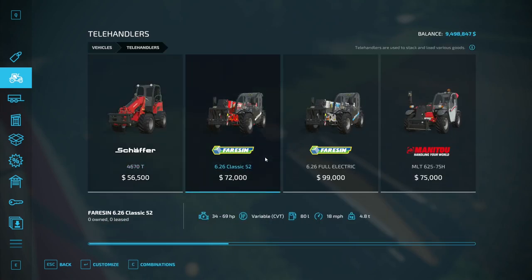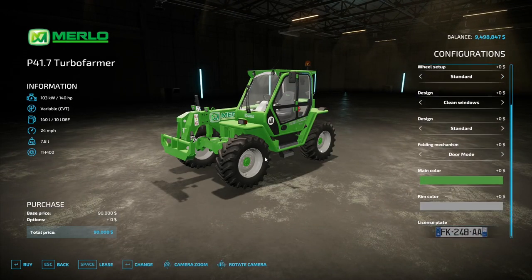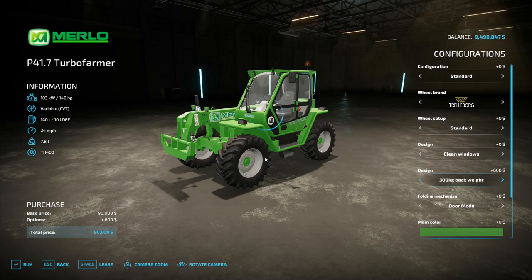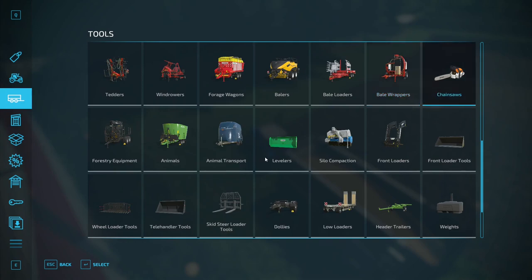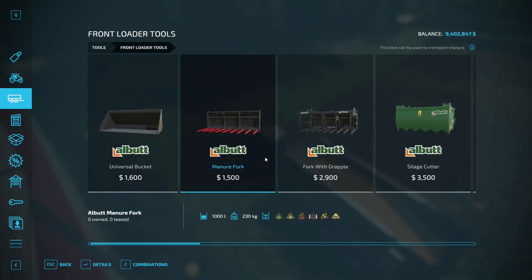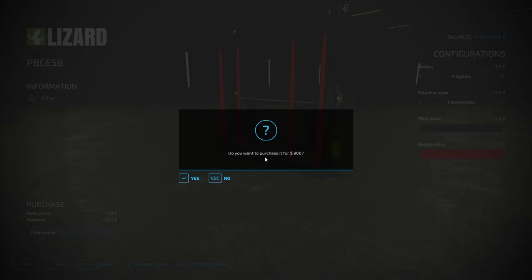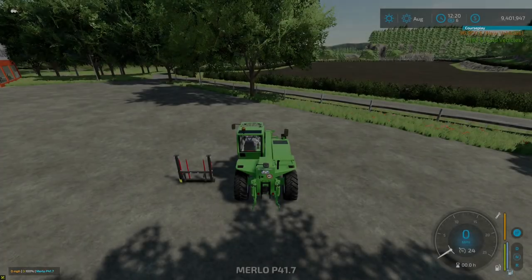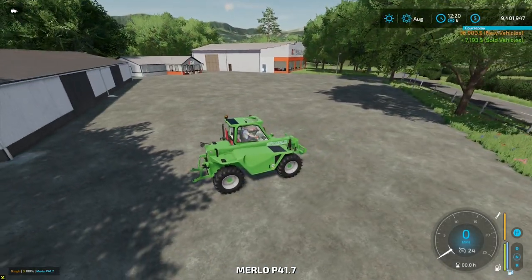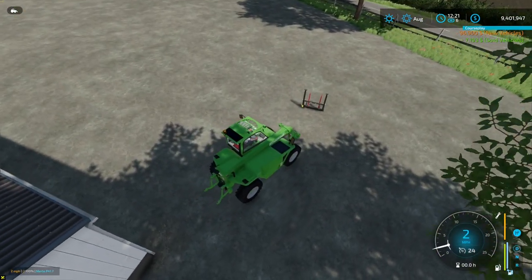Let's get the little Merlot baby telehandler because it's got a three-point hitch on the back. We'll get the four-spike front loader tool for it. And then because it has a three-point link on the back, I can hook up the straw blower right to the back of it - so we're not wasting a trip.